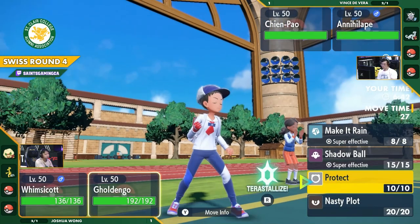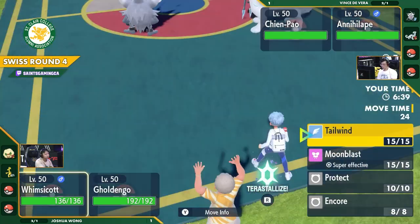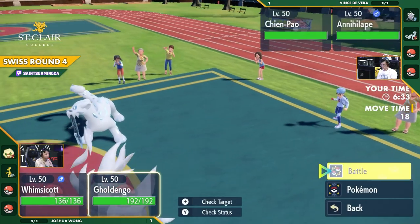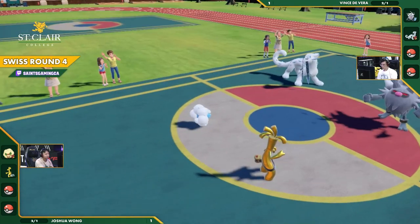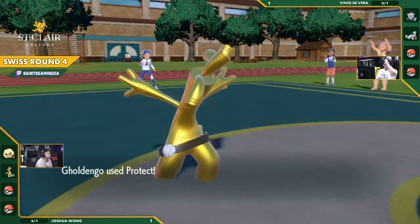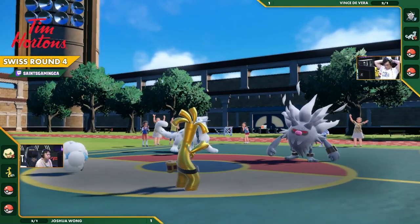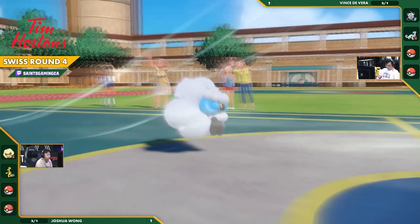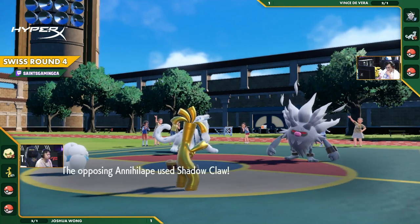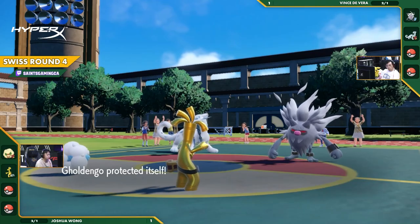A lot of the value that Annihilape has using Choice Scarf is to be able to click Coaching, to be able to trade with Final Gambit, or like we saw in the last game, sweep with Close Combat. Shadow Claw by comparison is relatively weak. And not only that, Terrapagos is immune to Shadow Claw. That was a beautiful first turn — getting set up, waiting out, seeing what this Annihilape is going to do on Vince's side. Shadow Claw comes through, but now locked to that.